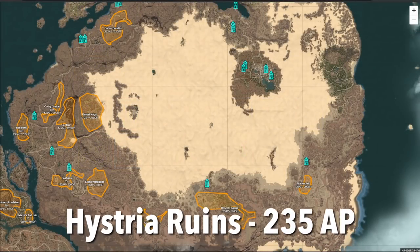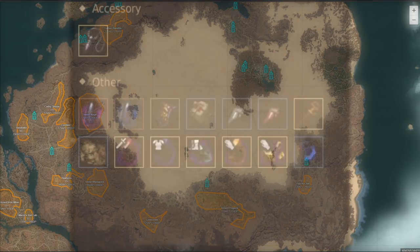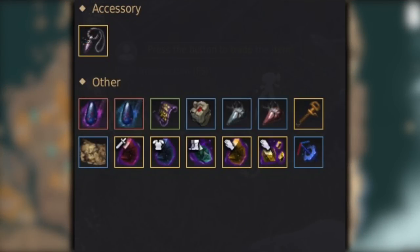At 235 AP is also Histria. Notable drops here include the Tungrat Necklace, the black and red shards, a lot of black magic crystals, and one of the compass pieces, which has a much lower drop rate than the others. People tend to grind here for a very long time to get that, so it can be crowded. But this is a really good spot to make money.